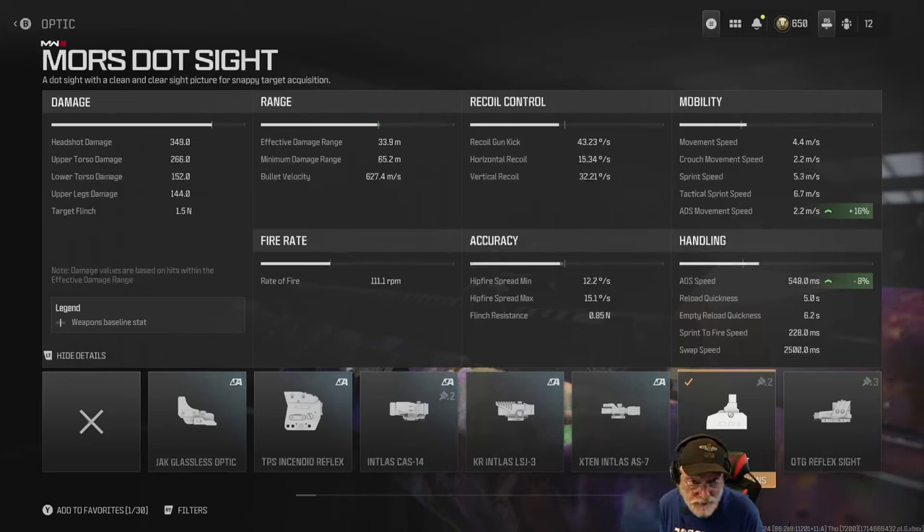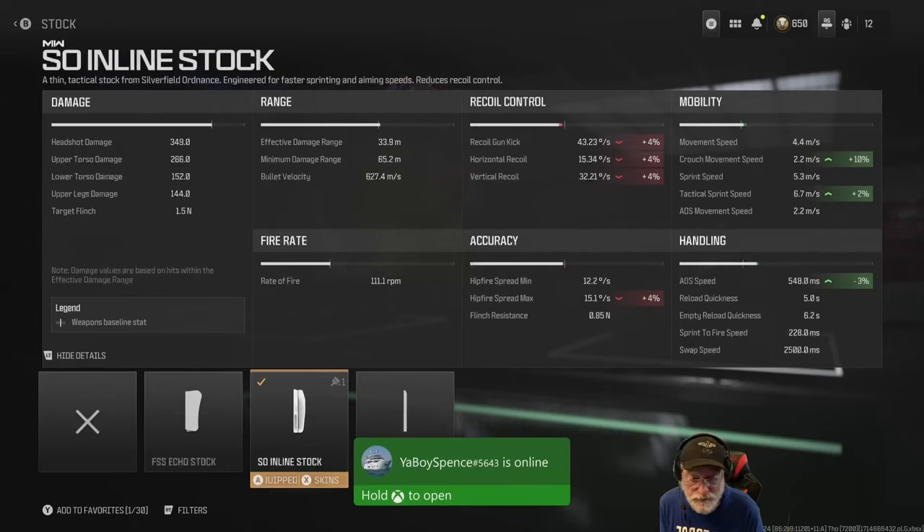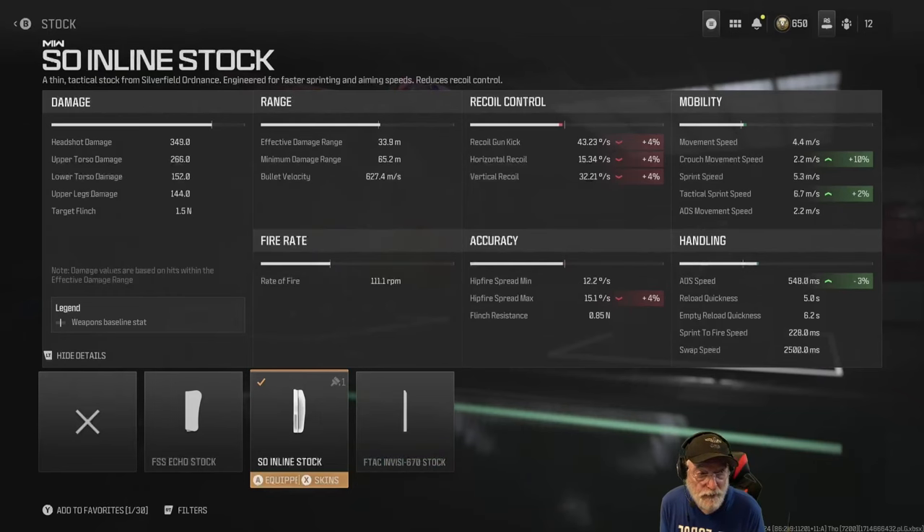That's the composite result of all the attachments I've put on there to help the aim down sight speed. The SO Inline Stop helps 3% but hurts the kick. If you gotta shoot more than once, you're probably gonna be flopping on the ground with a bullet.